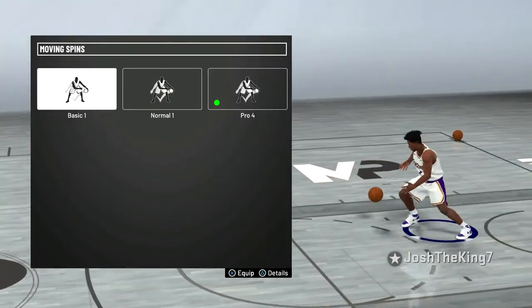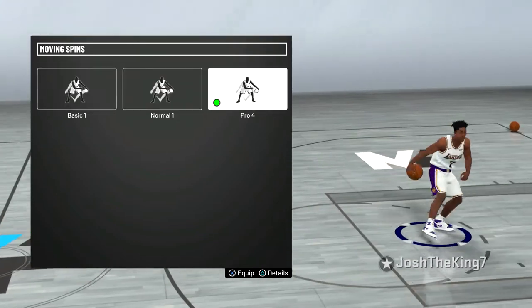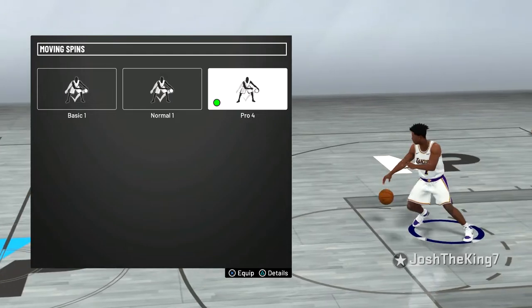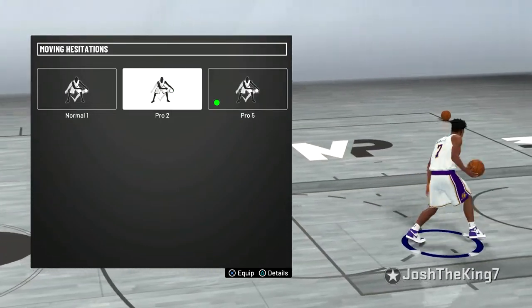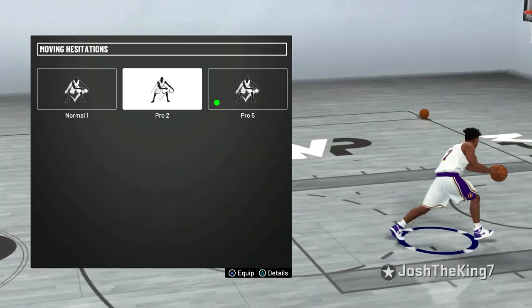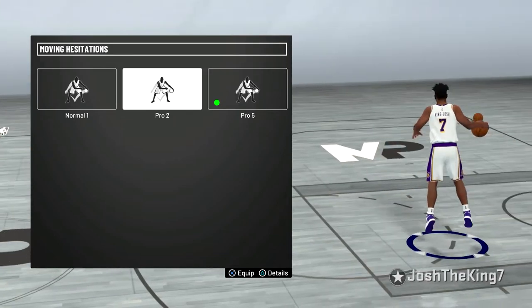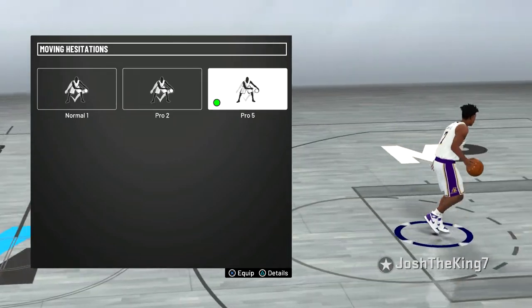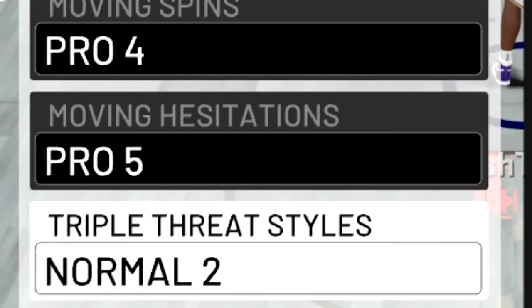For moving spins, the best two are Basic 1, because there's a cheesy animation you can get out of that, and Pro 4. I think Pro 4 is a lot more consistent, so that's what I'm going to use. For moving hesitation, I used to have Pro 2 on — it's very slow, but if you use it the right way and if you have stop and go gold, it's very good. Without stop and go, Pro 2 is not that useful, so I decided to use Pro 5, because you can shoot right out of it and it's really fast. I also use the normal 2 triple threat style.